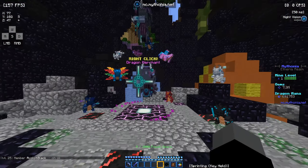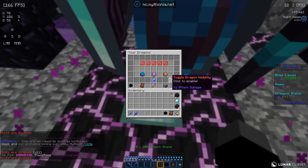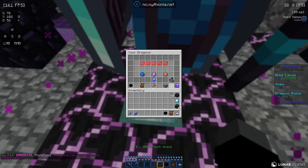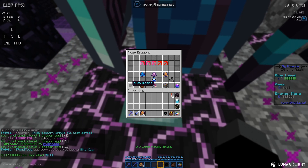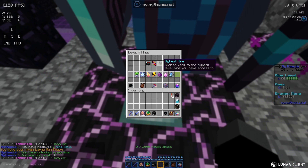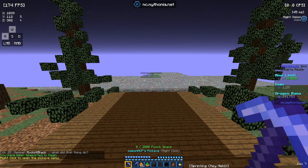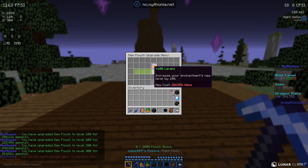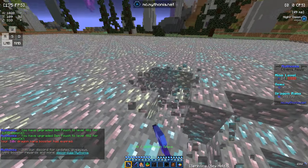There are different tiers — tier one, tier two, and tier three dragon eggs, and we can use these to purchase dragon eggs. We're going to buy 10 dragon eggs. There are also pouches, auto miners, levels, mines, and dragons in the menu. We're going to right-click and max level up — we just maxed all the way to level 24. We have access to the magic mine and we can use gems to upgrade our pickaxe as well.